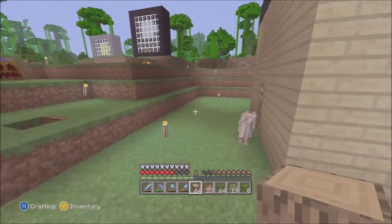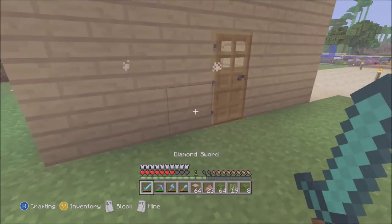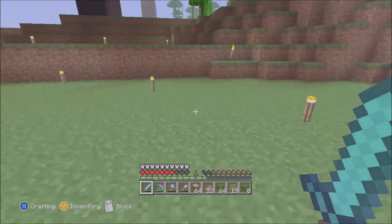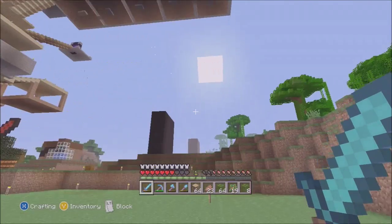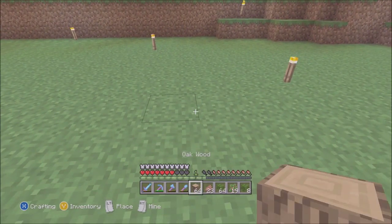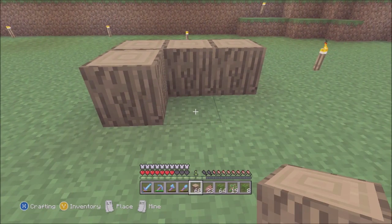Get out of here, you dogs — stay away from the island. I'm sick of you killing my sheep all the time. Okay, so this is gonna be difficult to build because of the farm being there, but we're gonna see how this plays out.